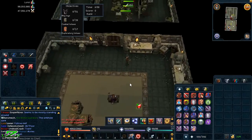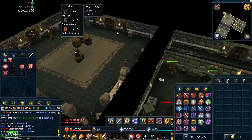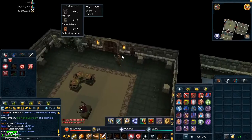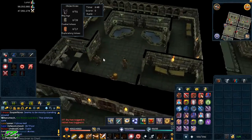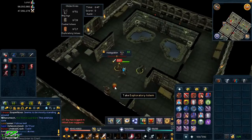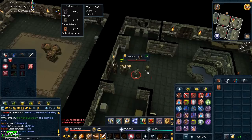Once you enter the sinkhole you can choose any combat style using the equipment on the tables, which automatically equip you with the right weapons. If you are using Mage, you will have to select a spell yourself. I generally just go with melee. As soon as you enter the sinkhole there are three seconds before any of the doors can be opened, to allow players to choose the correct combat style. It will automatically give you the same combat style that you had in the last sinkhole.